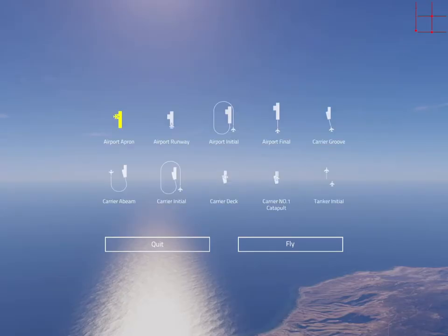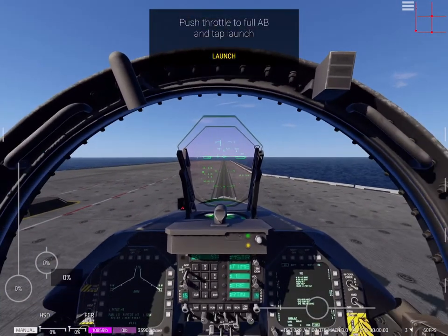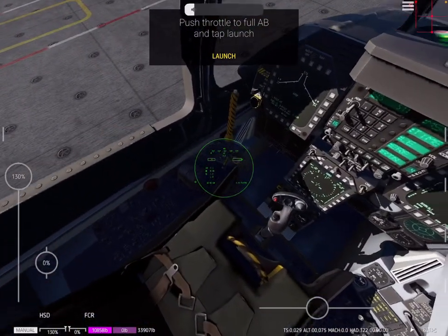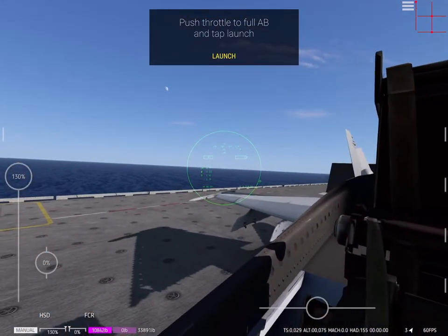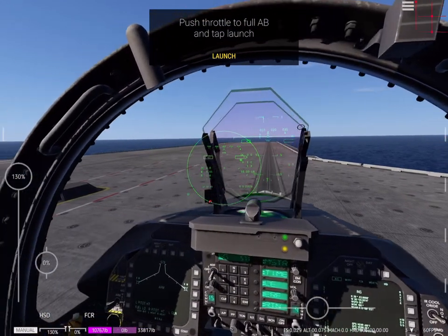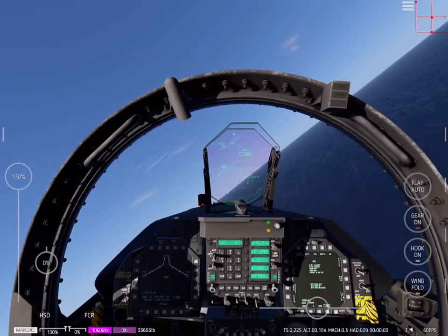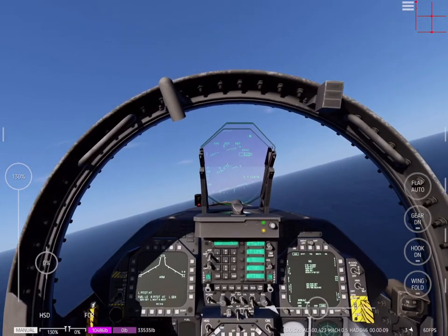We're going to do takeoff from the carrier. We're just going to line up and put on the catapult. You can spot on the catapult by pressing the number one catapult thing. Now push it all the way to full afterburner. On the Tomcat, you might not want to push it all the way to full afterburner. Pull up a little bit, give it a little bit. Then roll right, just if you're trying to be realistic. Bring up your flaps, then bring up gear with the gear down button. Hook is for bearings.